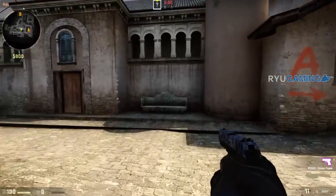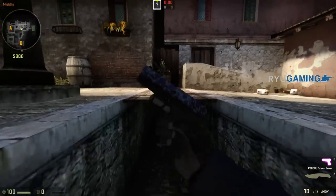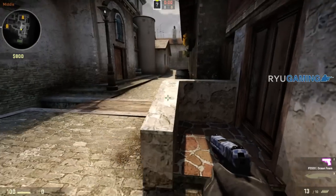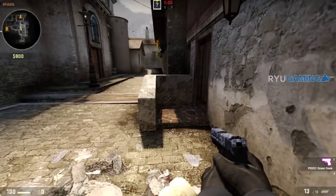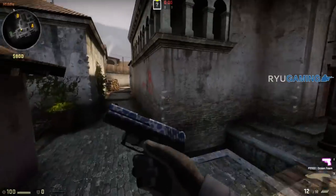At mid, this is called bench or couch. A lot of people call this Mexi Pit or Mexican. And this in the other version of Inferno is called car, because there's a car here. So if someone says he's mid at old car, that's usually the area there.